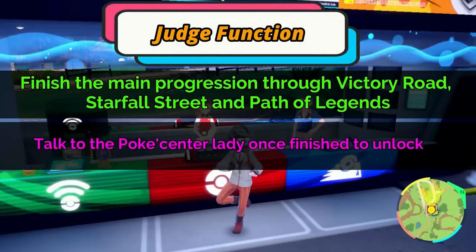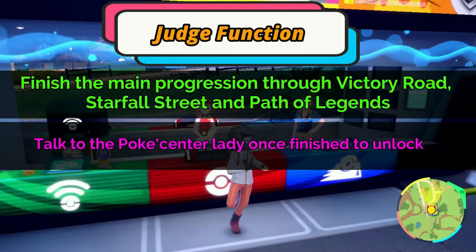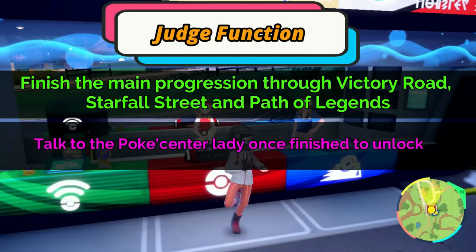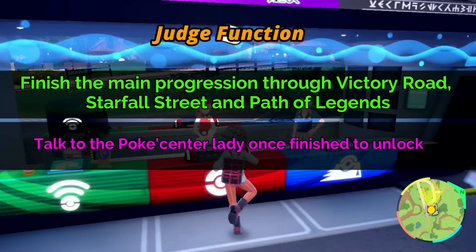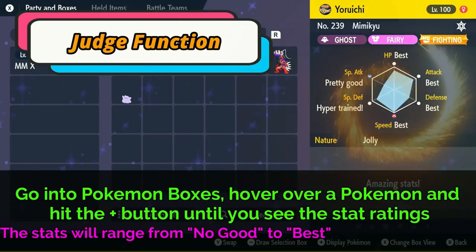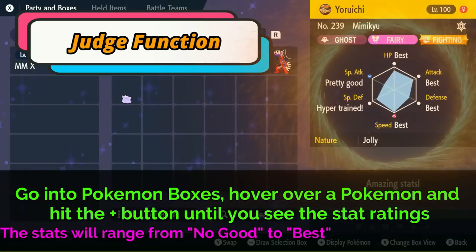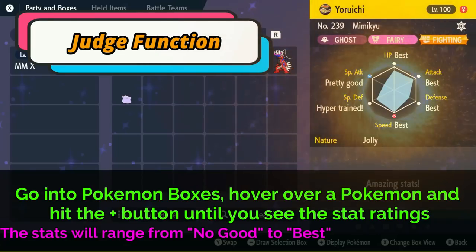To see your stats, you need to unlock the Judge function by completing the entire main story of Victory Road, Starfall Street, and Path of Legends. After that, go to any Poké Center, talk to the lady there, and she'll unlock the Judge feature. To use it, go into your Boxes, hover over any Pokémon, and hit the plus button until the Judge feature pops up showing Best, Pretty Good, and so on. For example, here's my Mimikyu with Best stats in HP, Attack, Defense, and Speed — I hyper-trained Special Defense because it was too low, and I don't need Special Attack.